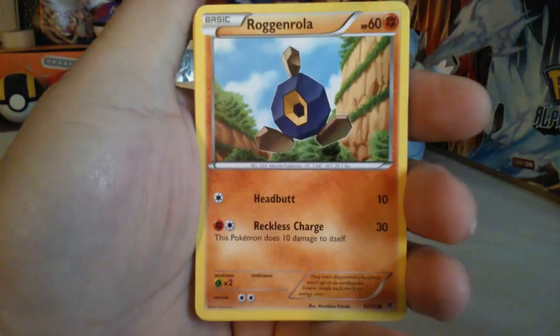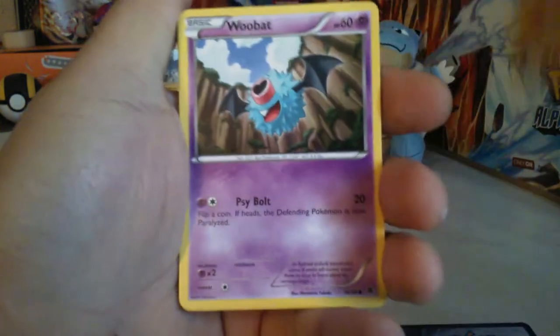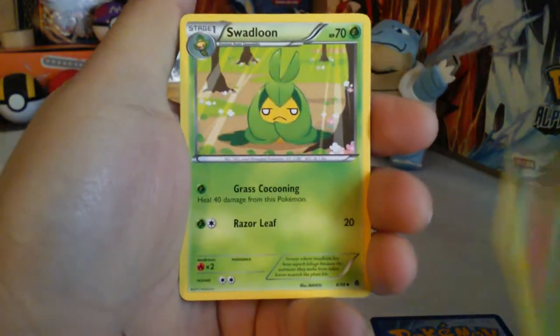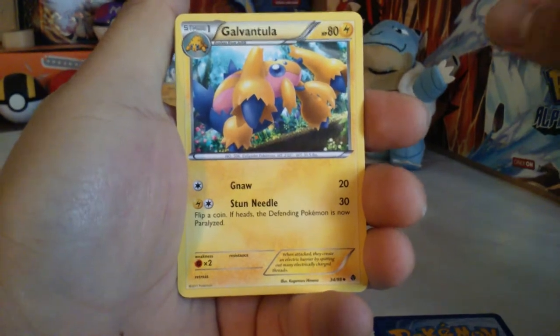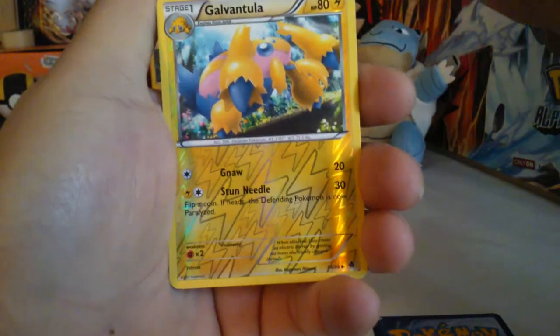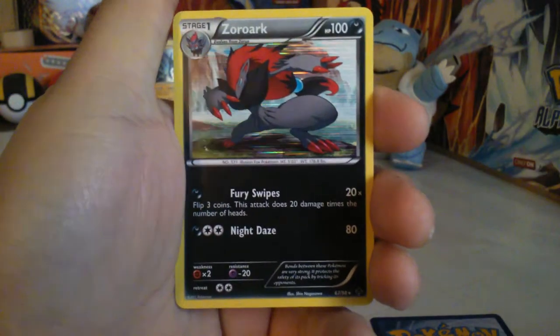Let's go with the first pack. Sandile, Roggenrola, Woobat, Patrat, Sewaddle, Swadloon, Galvantula, Crushing Hammer. Reverse Galvantula and a Rare Zoroark Holo.